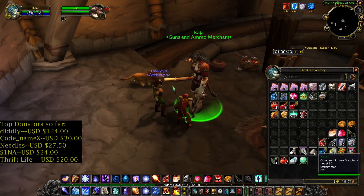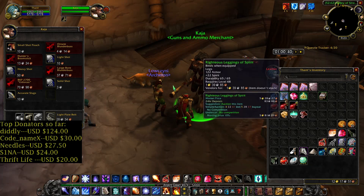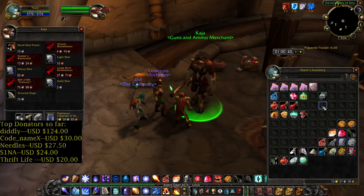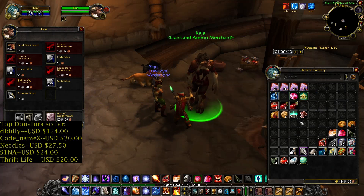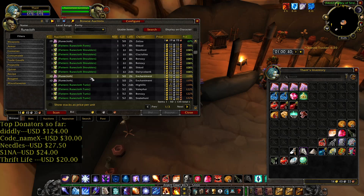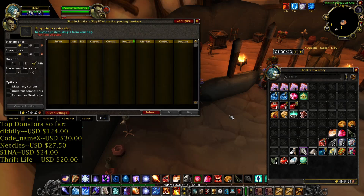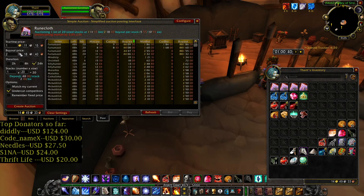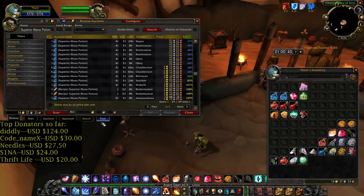Let's sell the gray items to the vendor. Okay, now I have 12 gold 17. Let's sell these two green items and the Major Healing Potion. Now let's go to the auction house — listing Runecloth: 10 Runecloth for one gold, 17 Runecloth for two gold 40.